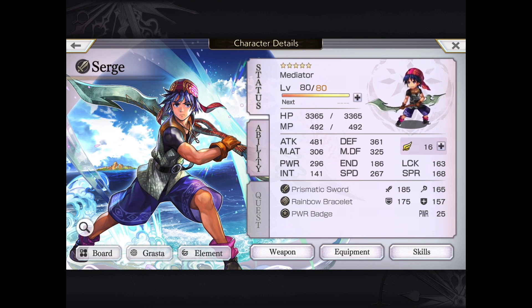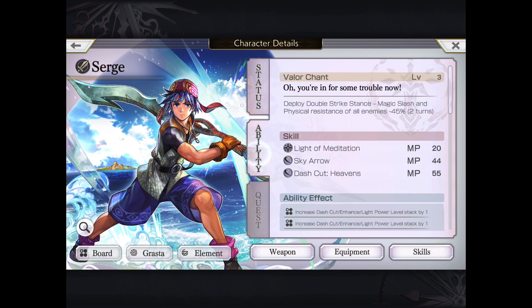Surge is our first dual zone center — that is Magic Slash Zone, Double Strike Zone actually, to be exact. So let's go over his VC first: Deploy Double Strike Stash, which is Magic and Slash, and the physical resistance of all enemies down by 45% for two turns, with his true VC Grasta that you get from grinding out those points.